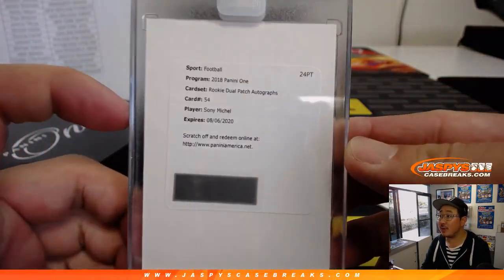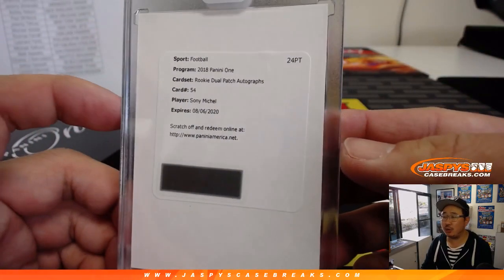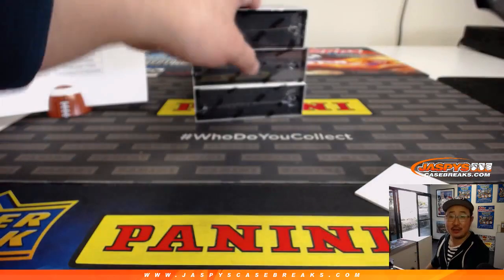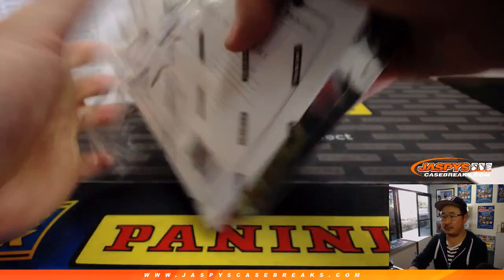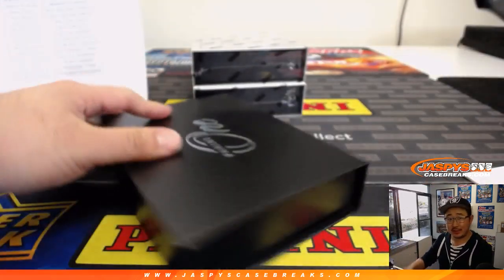Redemption — it's Sony Michel. I guess too busy winning Super Bowls to sign. Rookie dual patch autograph going to the Pats. That'll be for Ashley Nelson and the Patriots. Just too busy winning Super Bowls, I suppose.